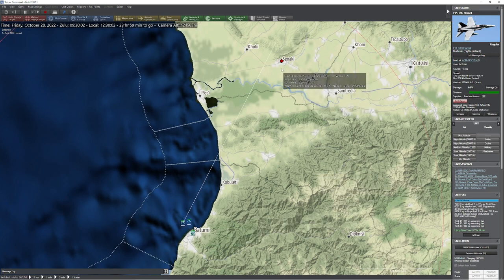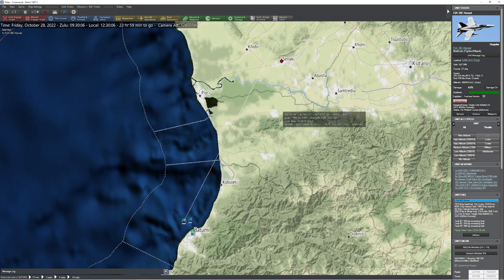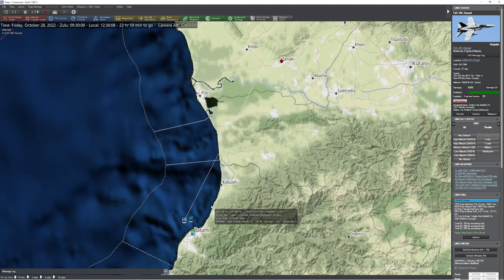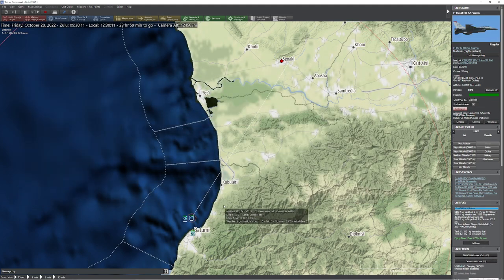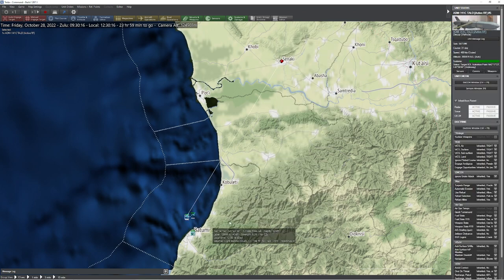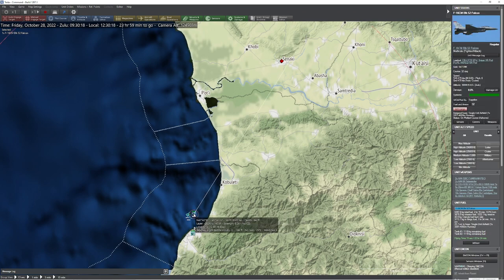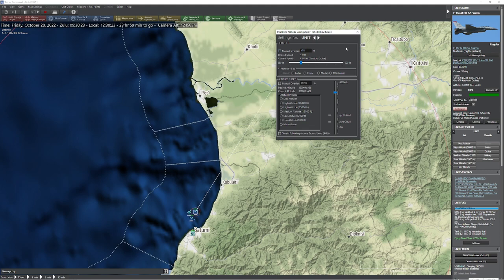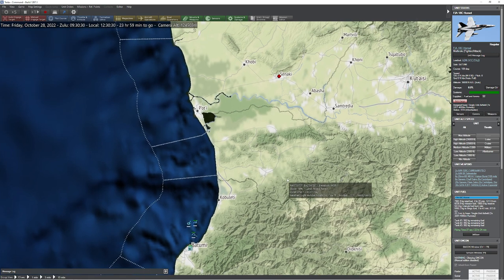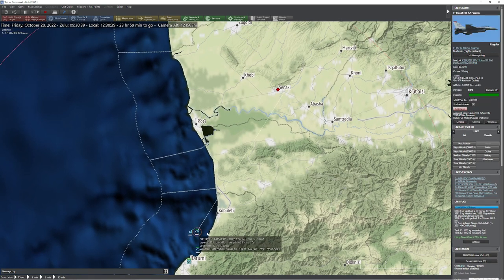I'm going to grab my F-18 buddy — I've already noticed I've got myself a SAM site ready to go. We'll press CTRL-F1 and go ahead and launch four of our decoys right away, which is going to be pretty effective. Then we're going to take our F-16 buddy and reduce his speed a little bit so that it matches the speed of our decoys — about 480. Our F-18 is done, so he's going to head back to Batumi. Meanwhile, our F-16 is going to fly formation with these decoys.